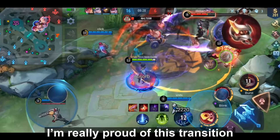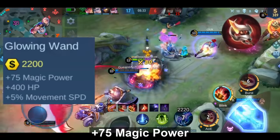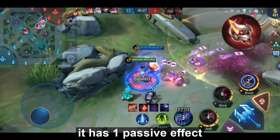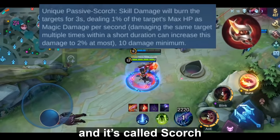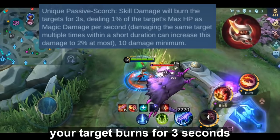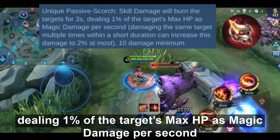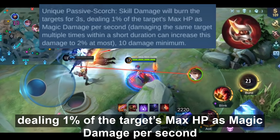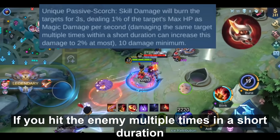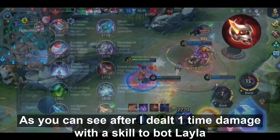Now, Glowing Wand — I'm really proud of this transition. You get +400 HP, +75 magic power, and +5% movement speed. It has one passive effect called Scorch: when you deal skill damage, your target burns for 3 seconds, dealing 1% of the target's max HP as magic damage per second. If you hit the enemy multiple times in a short duration, this can increase up to 2%.